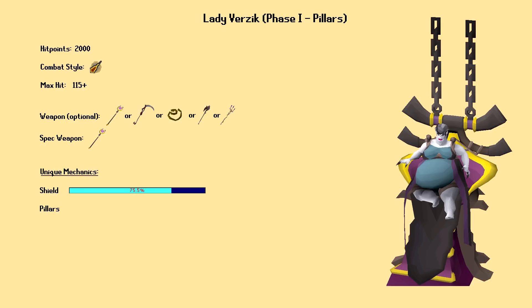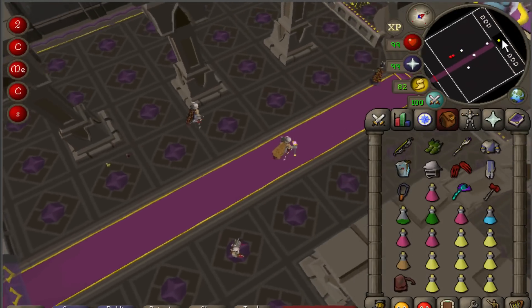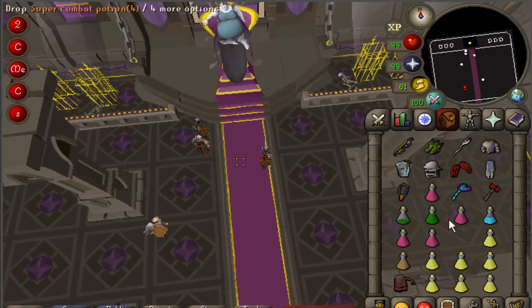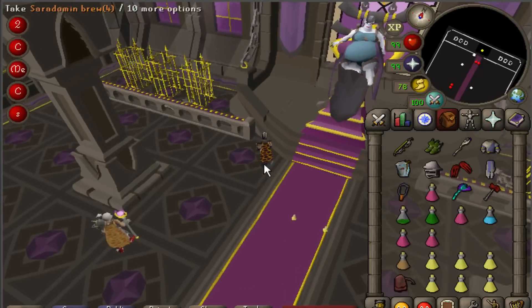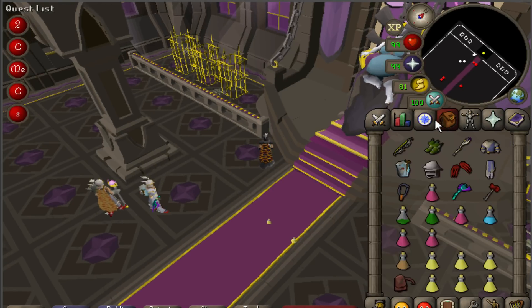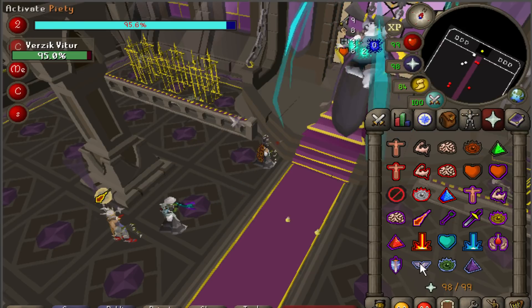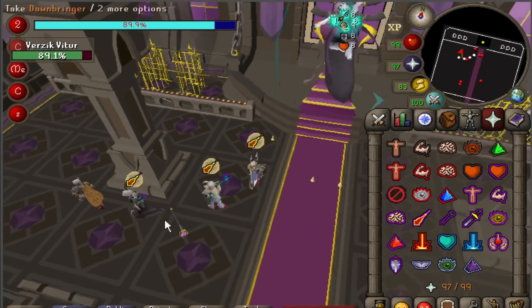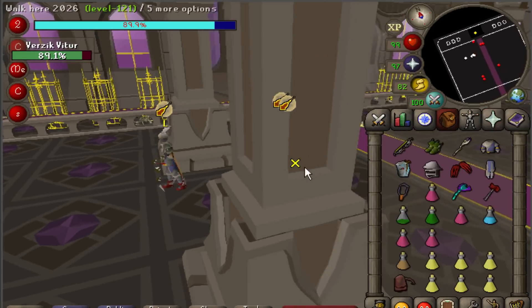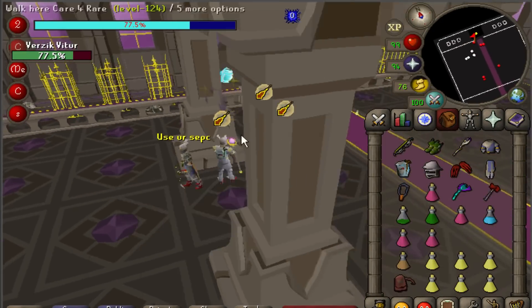So here we are — the final challenge in the Theater: Lady Verzik. She is a three-phase death trap with a slew of different attacks and mechanics, and she's the only thing standing between you and a room full of treasure. Her first phase is very straightforward. When you enter the room, at the north end you will see Verzik sitting on a throne, with six pillars around the room for players to hide behind. The fight will not start until a player talks to Lady Verzik and confirms that the team is ready. At this point, players usually elect to drop a few of their extra supplies like brews and restores, so if they die their supplies won't completely go to waste, or a teammate can pick them up if they need food later on.